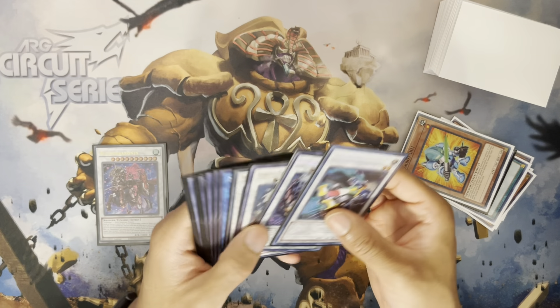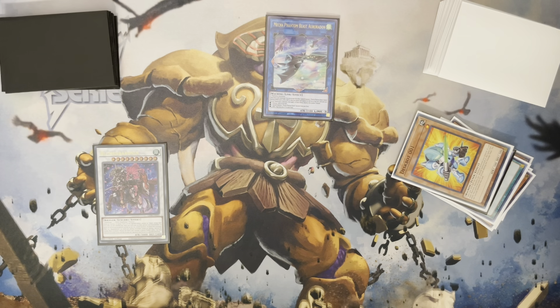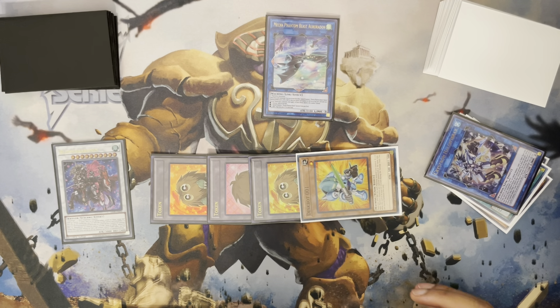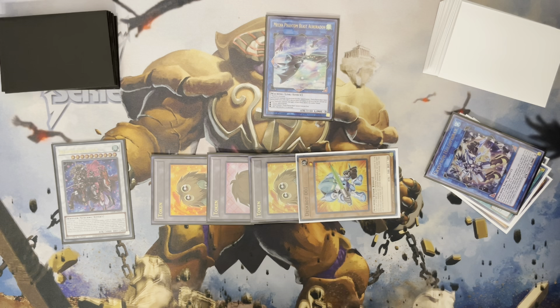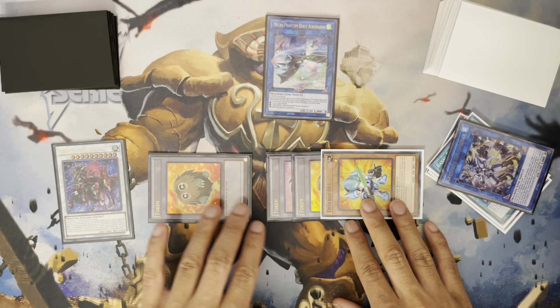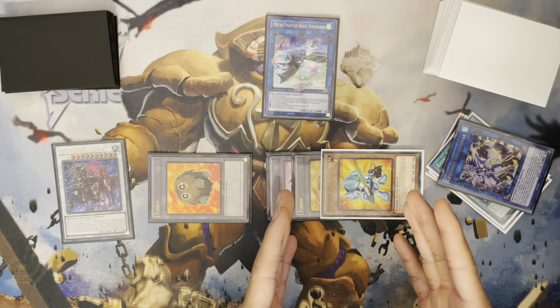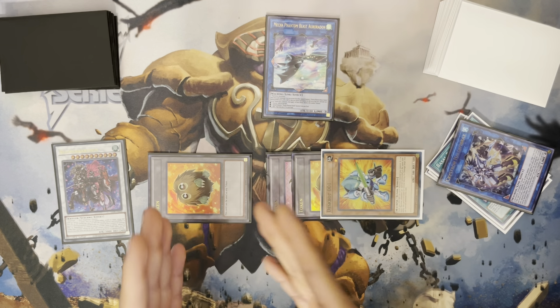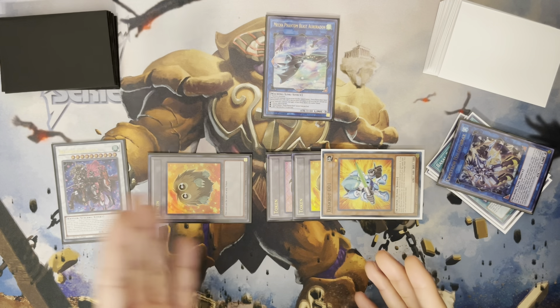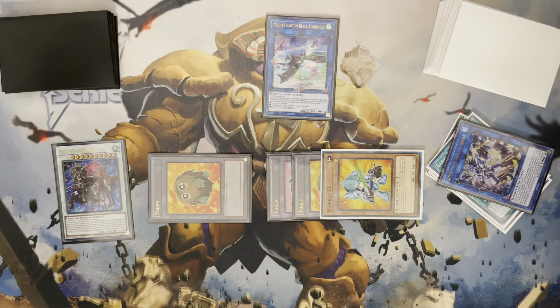Link Despot 001 and Halk into Auroradon. This will get us to three Mecha Phantom Beast Tokens, triggering Despot's effect to revive itself. Now we've got a lot of options. We don't have Ashina in grave — we instead have Vashuda — so that changes what we can do. We don't want to make a Riser-for-Snow play because the levels don't match up. If we go Riser for Snow, we're using pretty much all of our tokens, and level three Riser plus a level three token doesn't work very well. We could just go straight into Yazi and pop it, then continue with the Swordsoul plays.